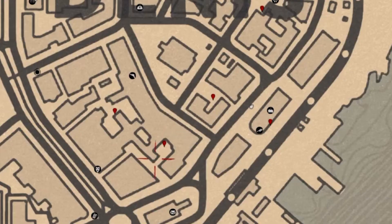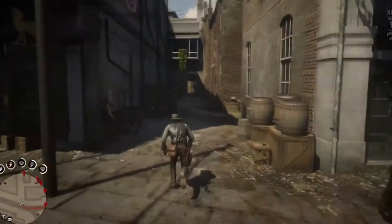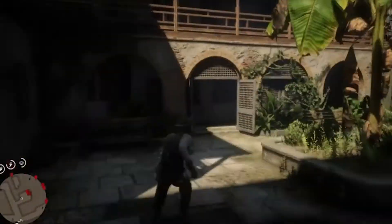Now we go over here to this alleyway just off the tailor. Down here, swing right through here and the script is over here on the wall.